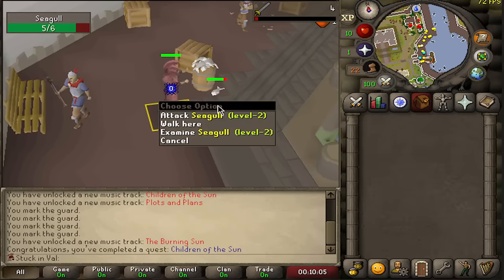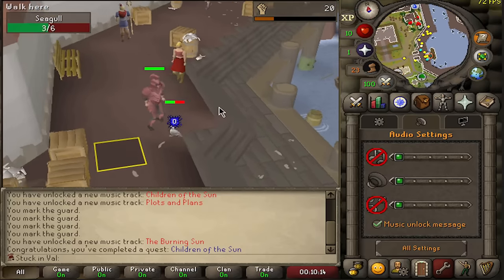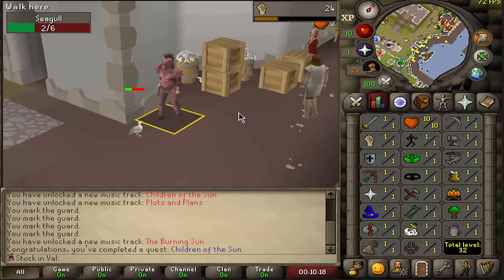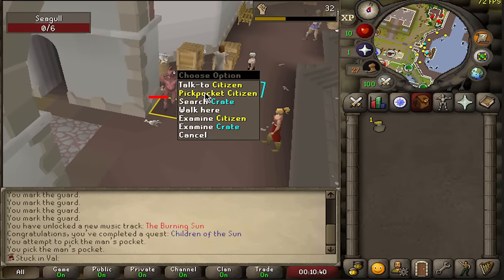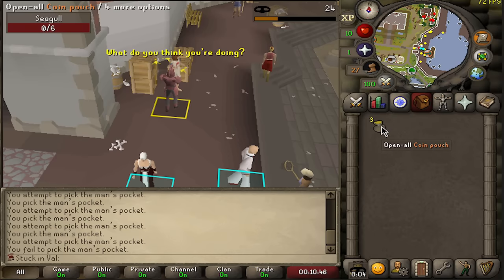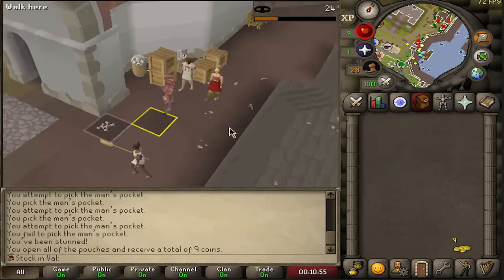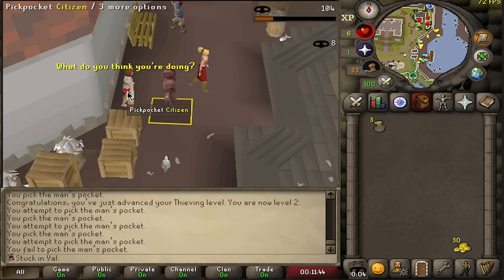We're gonna start kicking some seagulls. Seagulls cannot hit you, so this is going to be a very good early training spot to get some base stats and base HP so I feel just a little bit safer. Meanwhile, there are also citizens located around here which I can pickpocket to get a little bit of GP and slowly build up on both thieving experience and coins. That's my plan — that's going to be the very first level of thieving.